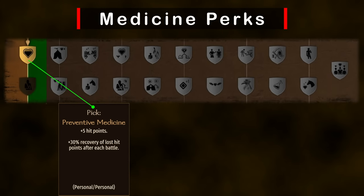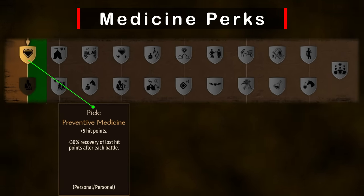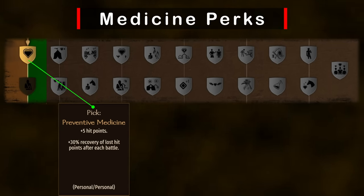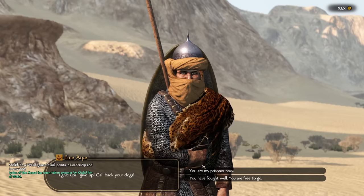Level 275 Ultimate Leader increases the size of our main party based on our leadership skill — during the early kingdom phase we'll need every single troop we can get. A quick side note: no matter what build you're going with, you should always put at least one focus point into medicine and take level 25 Preventative Medicine. As long as you win the battle, you'll always regenerate enough HP to fight right away.